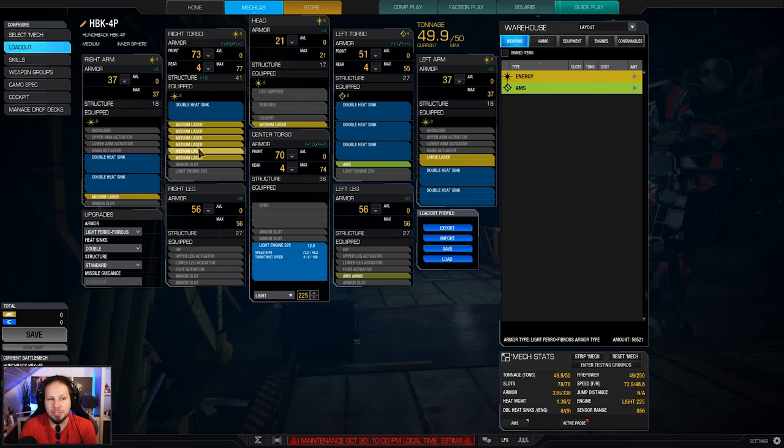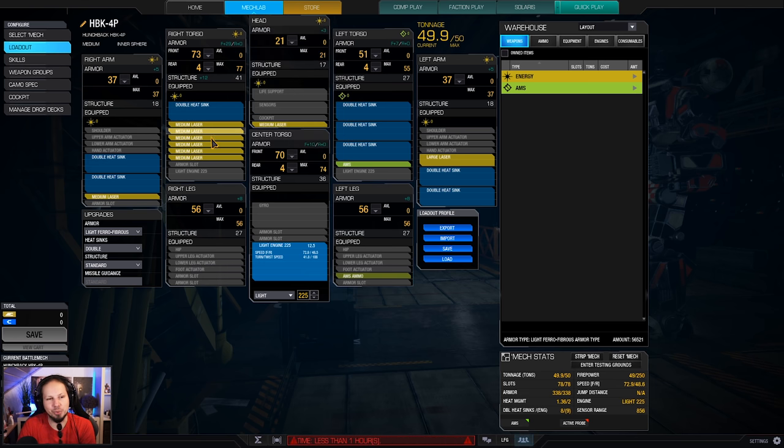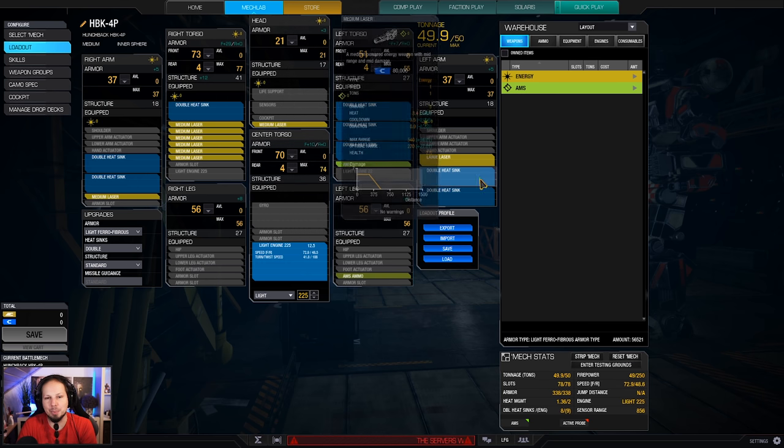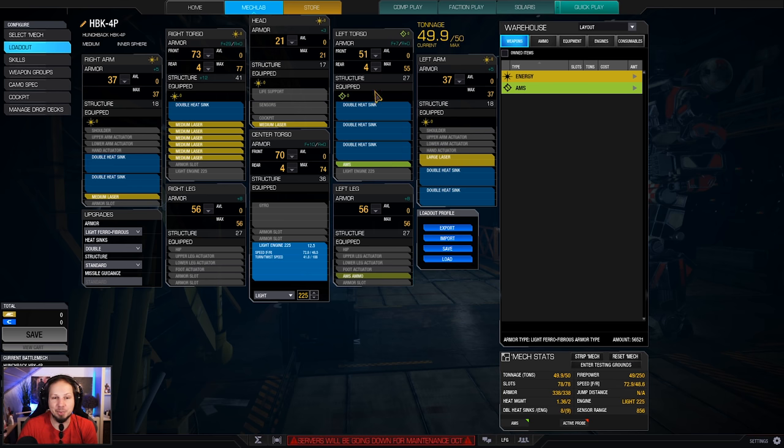By the way, guys, never, ever lose that side torso, because then your damage will drop so drastically. Just try to secure that thing as much as possible, because otherwise you are down to a medium laser and a large laser, and that's not much anymore. Also, losing the other side completely cripples your heat management, but I would say it's better to lose that side than the other side.